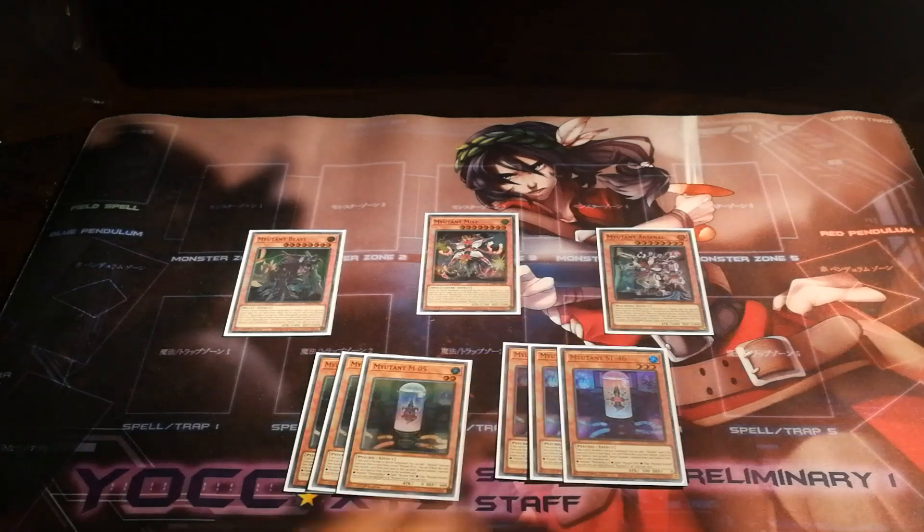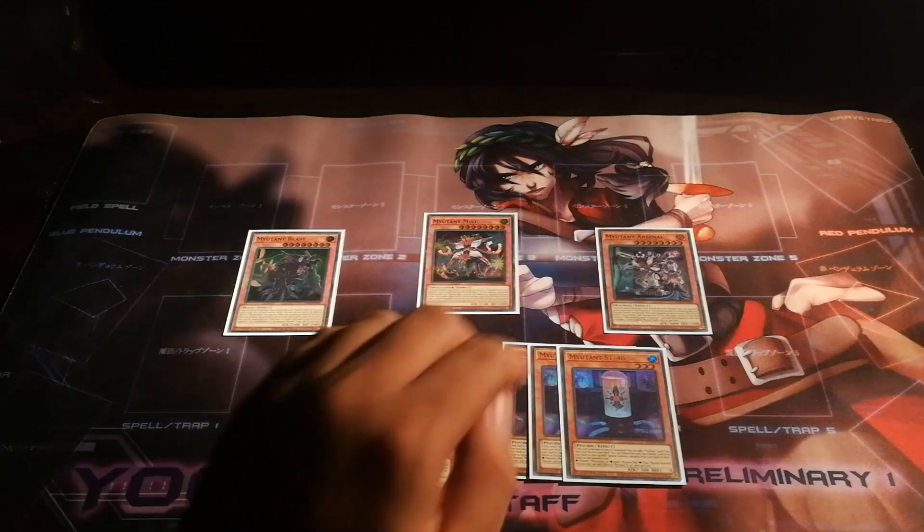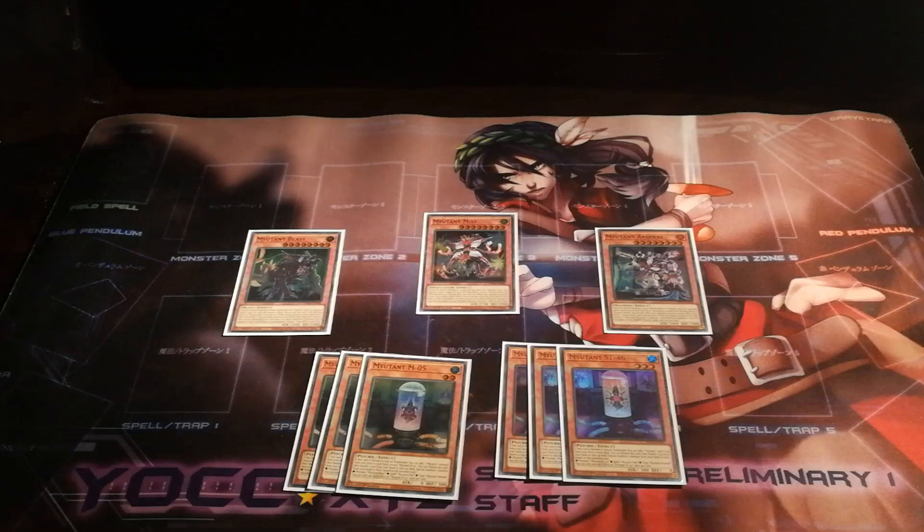These three monsters are your mutant boss monsters. In terms of card effects, each of these mutant boss monsters has targeting protection against the card type used to make it. For example, Beast was made using a monster and thus cannot be targeted by monster effects. Mist, being made by a spell, cannot be targeted by spell effects, and Arsenal, being made by a trap, cannot be targeted by trap effects.